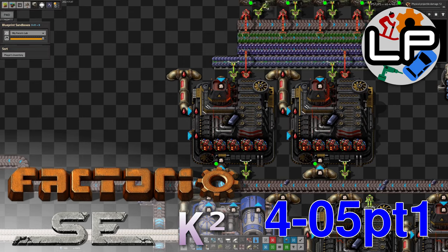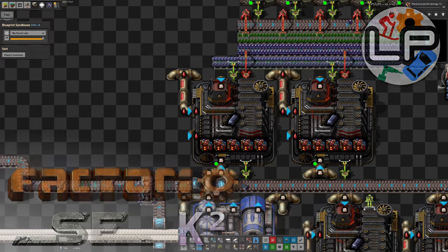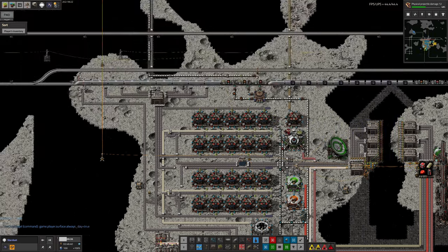Hello everyone and welcome back to Lawrence Place Factorio with Space Exploration and Crastorio 2, where I've made some big steps forward in the Naquium production, or at least in making plans to get to that. But first let's go back to the very beginning - a very good place to start - where the Naquityte comes from, which is out here on Stardust.